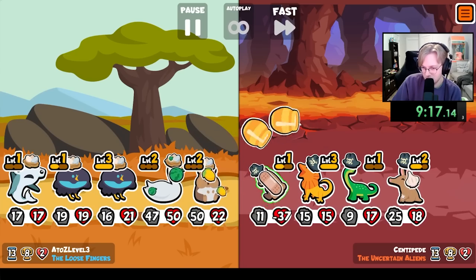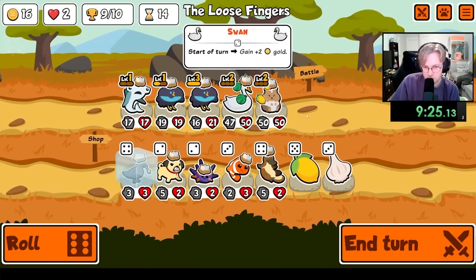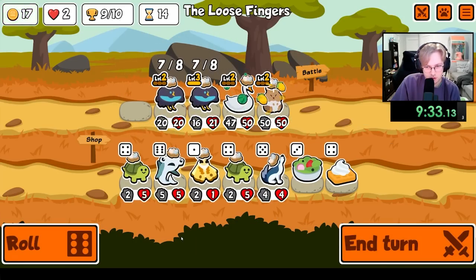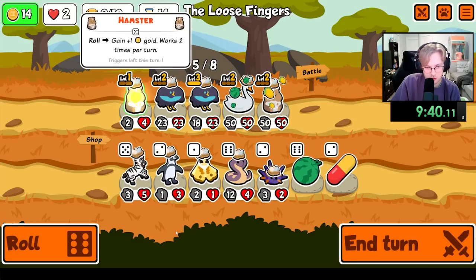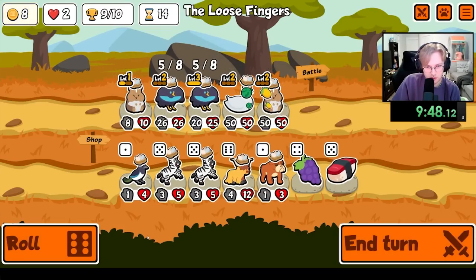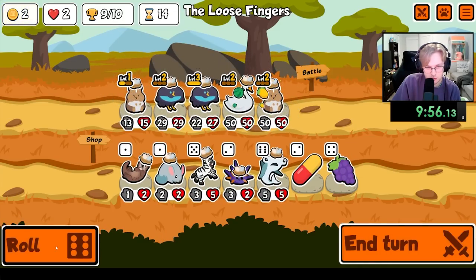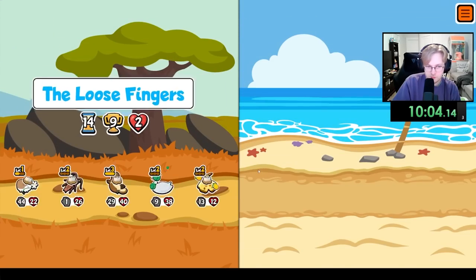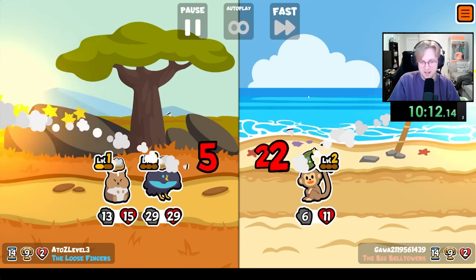I don't even know what I'm doing right now and we're winning. You're leveled up. Any Hamsters? There's one — yeah, give me some money. Maybe give me another level-up so I can continue making more money off the Hamster. Close — there it is. We could — no, never mind. I did not look at the back half of your team.